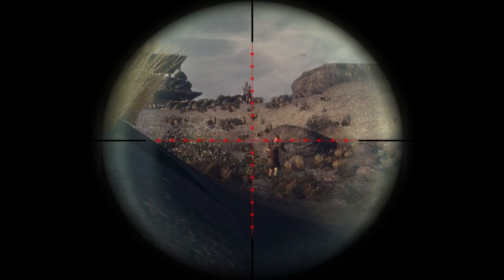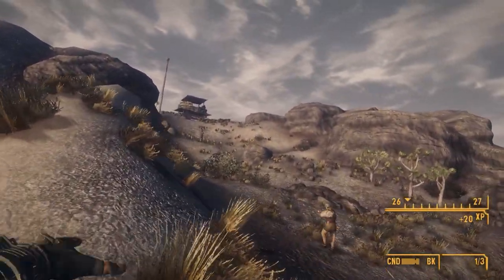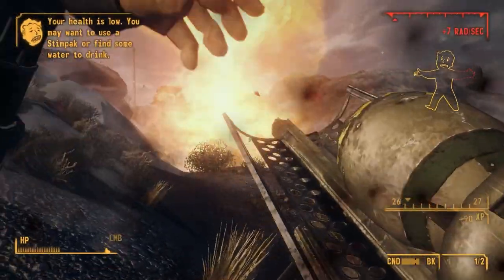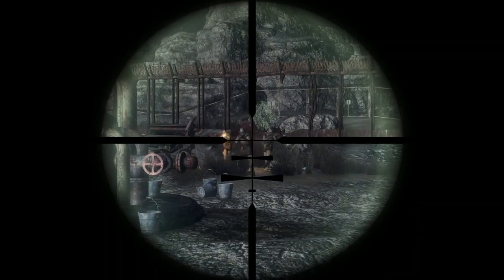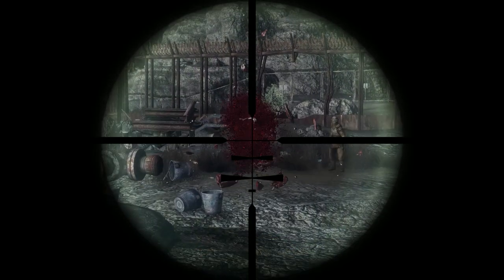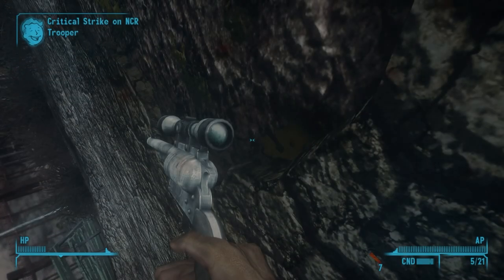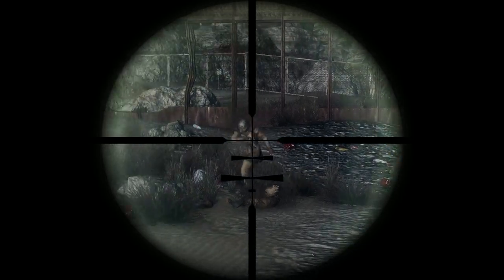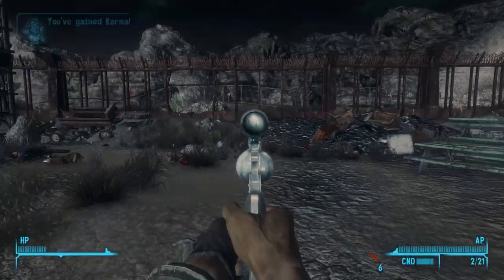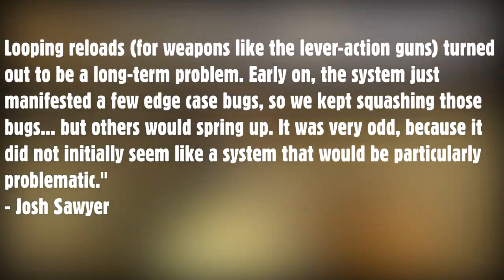I've previously talked about the Laser PDW, the cut unique variant of the Laser RCW — from its sound file it seems to have fired a continuous beam. In a FormSpring post, Josh Sawyer revealed why no laser or plasma weapons fire a sustained beam: "We tried implementing continuous beam weapons and they were catastrophically buggy. There were only two wacky things we tried doing for weapons, neither of which seemed like they would be difficult to implement. Continuous beams were cut relatively early. Looping reloads for weapons like the lever action guns turned out to be a long-term problem — early on the system just manifested a few edge case bugs so we kept squashing those bugs, but others would spring up. It was very odd because it did not initially seem like it would be particularly problematic."